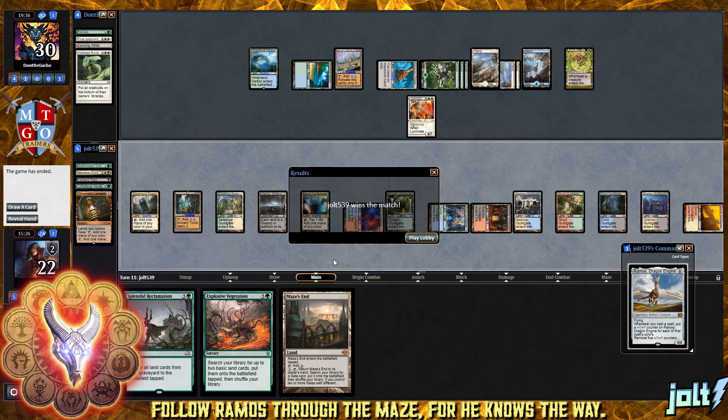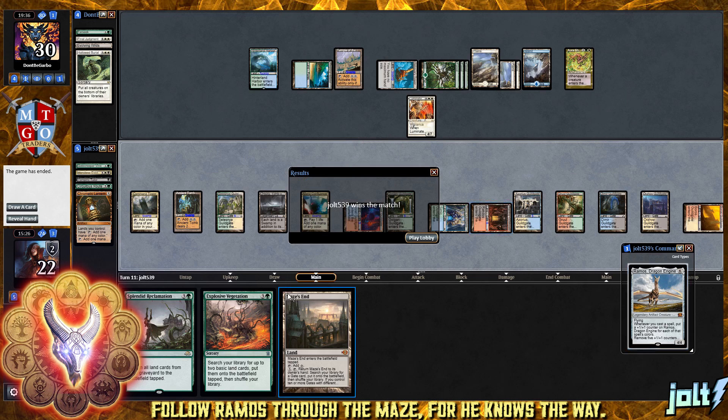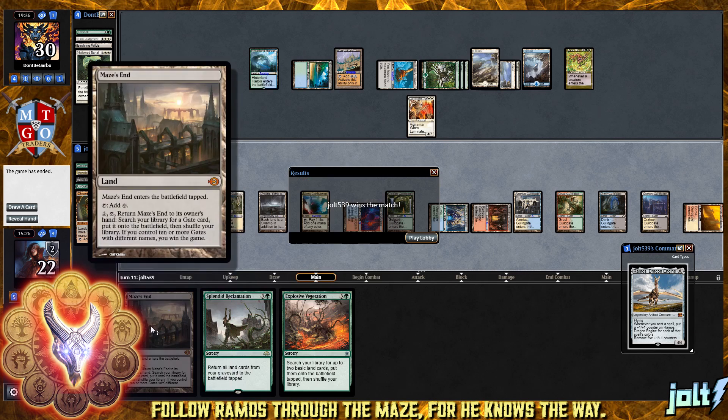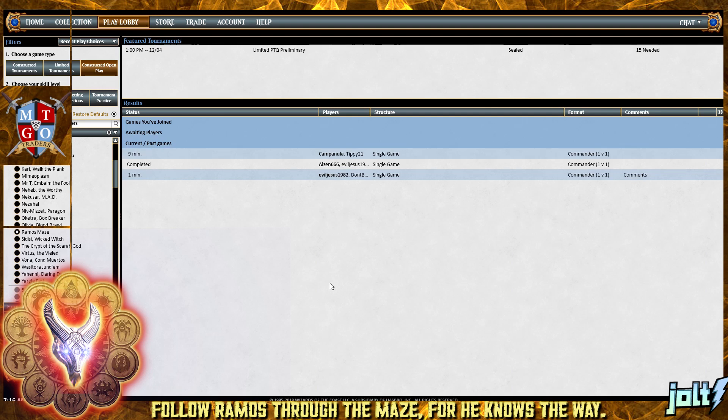Story time: the first time I played Maze's End, I thought it was just a triggered ability. I thought once you had ten Guildgates on the battlefield you won the game. I had all ten Guildgates and me and my opponent were just sitting there staring at each other wondering why I hadn't won yet. So if you're going to play Maze's End, it is an activated ability - it comes into play tapped, untap next turn, then activate. If you control ten or more gates with different names, you win the game. So good game! If you enjoyed your time in the maze, like and subscribe. Thanks, bye.